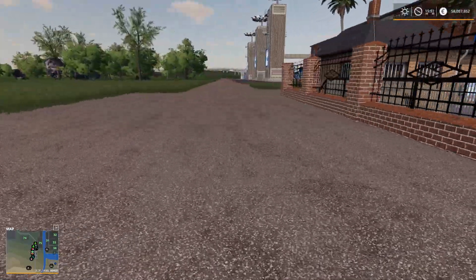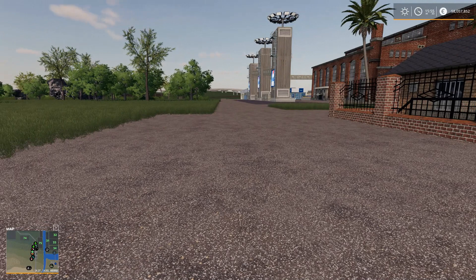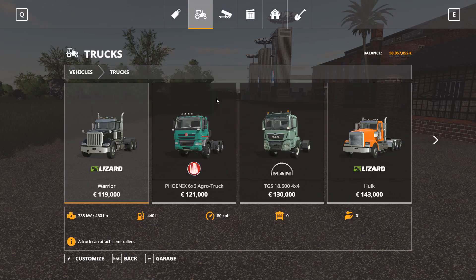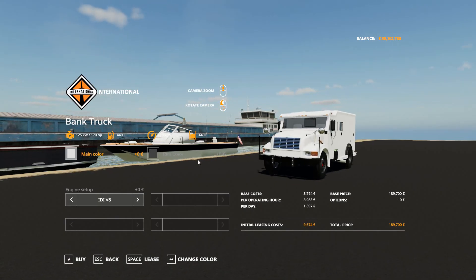The next thing is there was a gold bank truck — a gold bank truck, what's that all about? Very intriguing. Going to the shop, I think I found it under trucks — yes, there it is. The bank truck. What's that all about? Well, it collects gold. And in connection with that, there's been some updates for the gold master as well, so we're going to take a look at that right now.